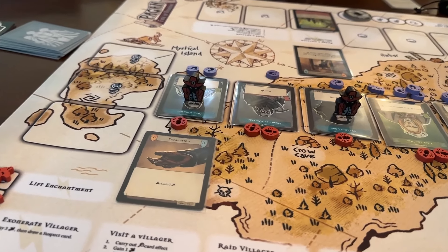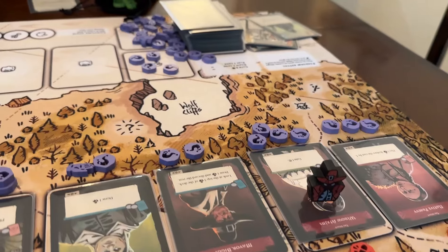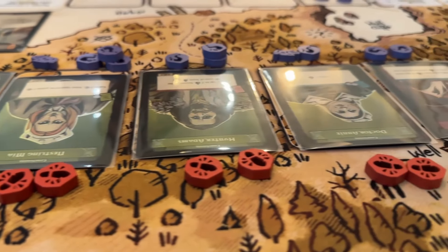As the witch hunter, your win condition is to find out which one of the nine villagers on display is the witch. While the witch's win condition is trying to create a scenario where they can perform a ritual before you find out which villager is the witch. It changes every game — you basically randomly draw which of the nine villagers the witch is going to be, so every time you play it could be the same villager or a new villager. You never really know.